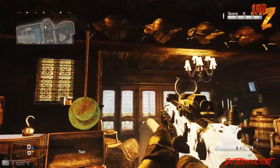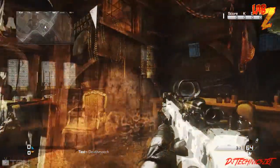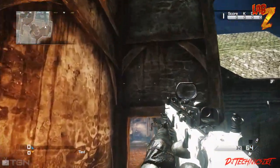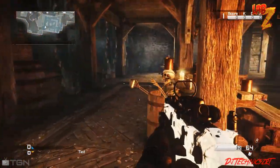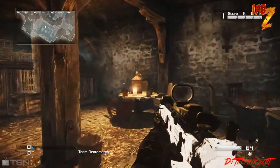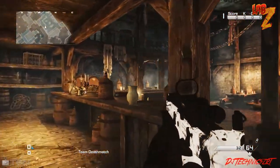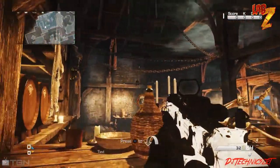Another really intriguing part of this map is the Flirt Folly Tavern. It kind of reminds me of Buried and the bar in Buried. There are skeletons sitting everywhere — they're kind of like little easter eggs and they've got mugs in their hands. Who knows, we could have triggered some sort of easter egg by shooting all the mugs out of the skeletons' hands.